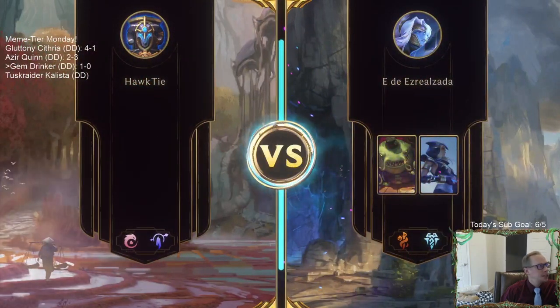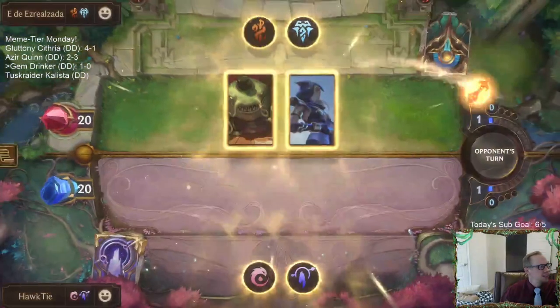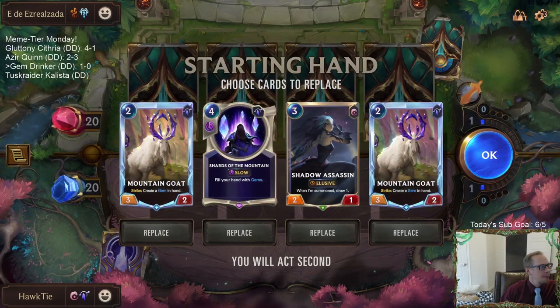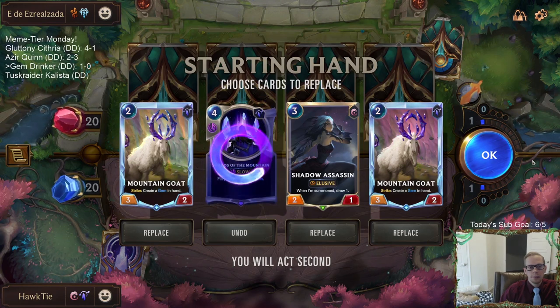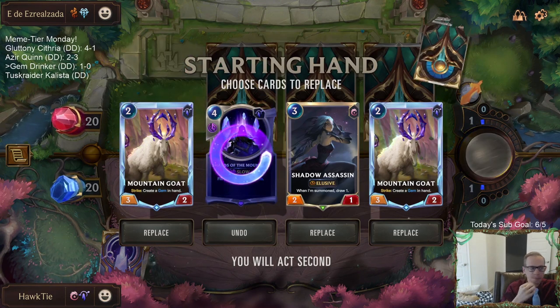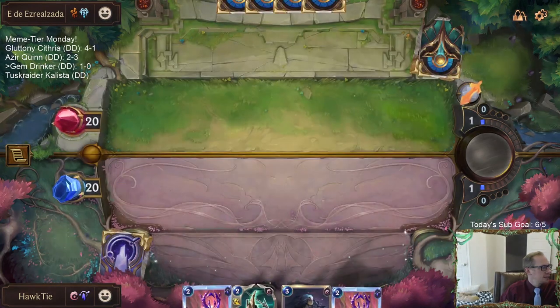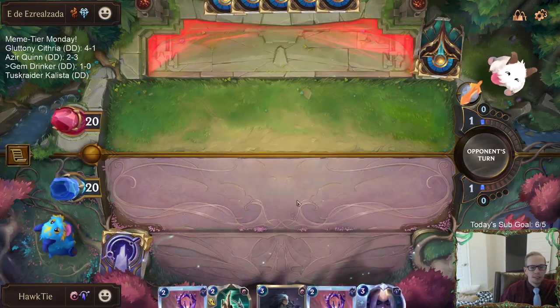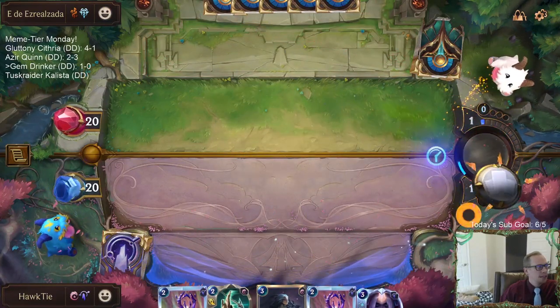Game two - Tahm Kench and Ash. We have a couple Mountain Goats, a Shards of the Mountain, and a Shadow Assassin. They're going to be frostbiting. Let's mulligan the Shards. I think the nine drop was my opponent's downfall last game - that's where they messed up spending all the mana on that thing.